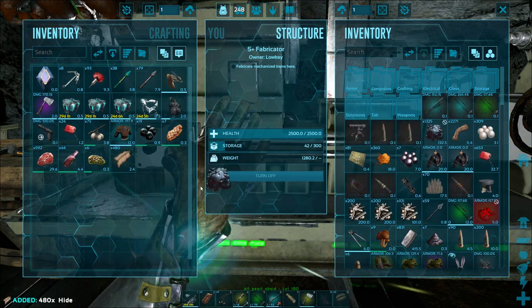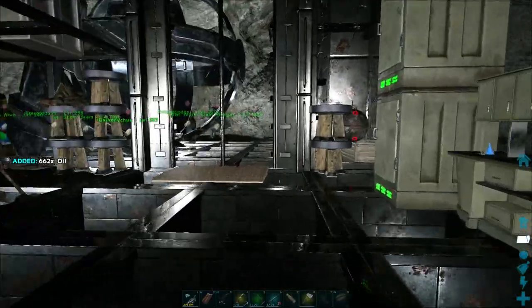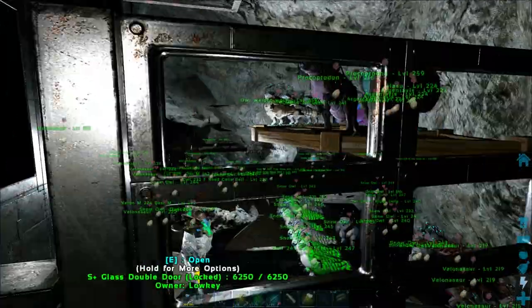You'll need to have gasoline in your inventory to operate the mining drill. It consumes them pretty fast, so depending on how much mining you plan on doing I'd bring some extra. I generally carry about 20 to 50 gasoline on me.